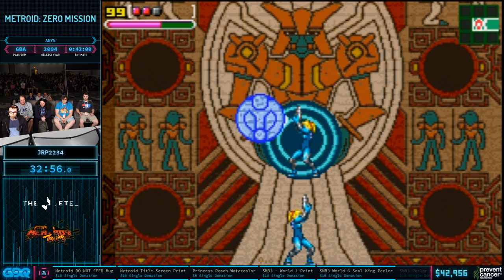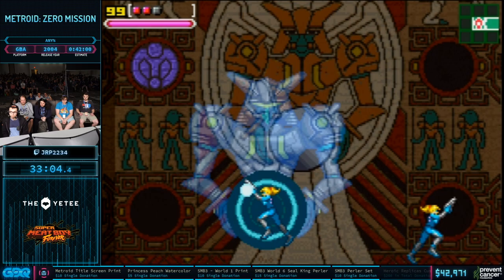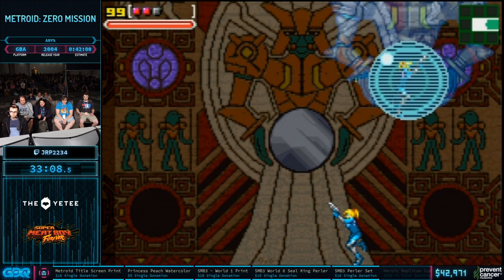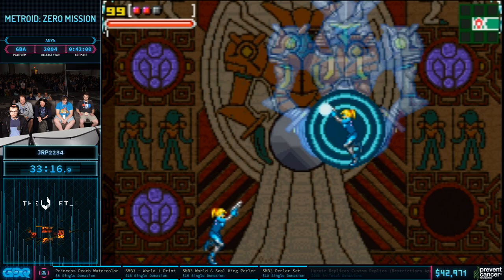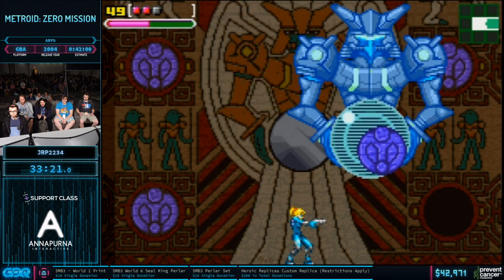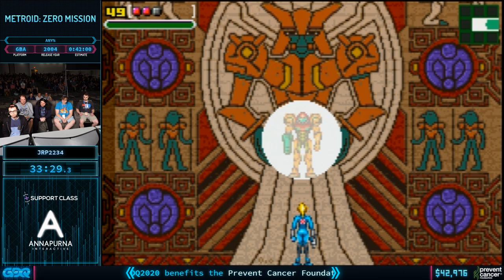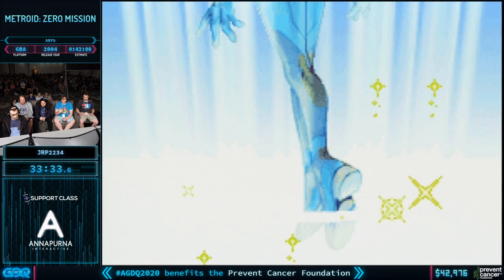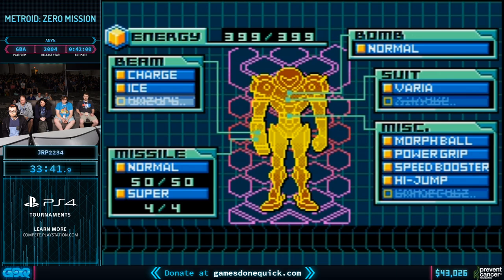For this boss, you have to shoot those sigils with a charged pistol shot, and they appear after a random amount of time. JRP is moving back and forth because if you stand still for too long, it'll fire lightning at you — so he's intentionally staying mobile. When you get to the last one, it starts firing them at you anyway. He didn't quite get the Charlie glitch — that's a frame-perfect glitch where you have to turn around on the right frame. It makes it so you can move around during that cutscene instead of the normal scripted sequence.